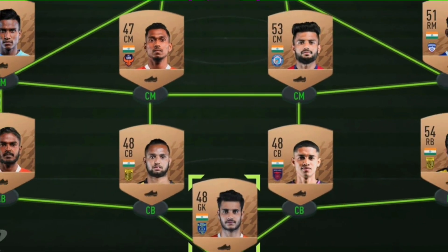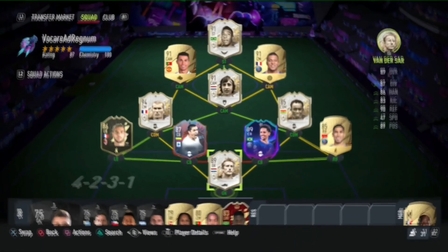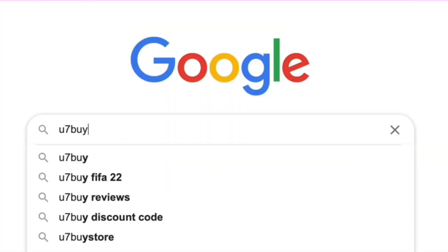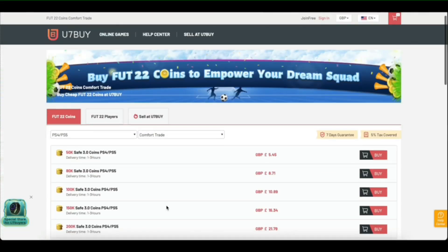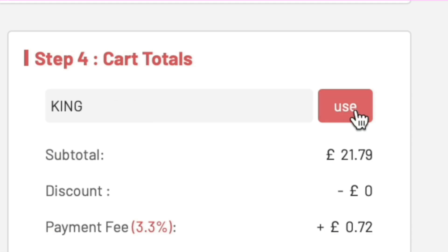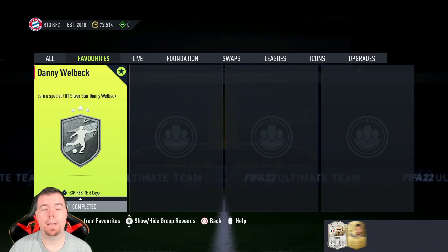Are you bored of having this team? Why don't you turn it into a beast team by hitting the link in the description below? Get yourself some cheap, reliable FIFA coins and don't forget to use the code 'King' to get yourself a cheeky five percent off. Let's get into the video.